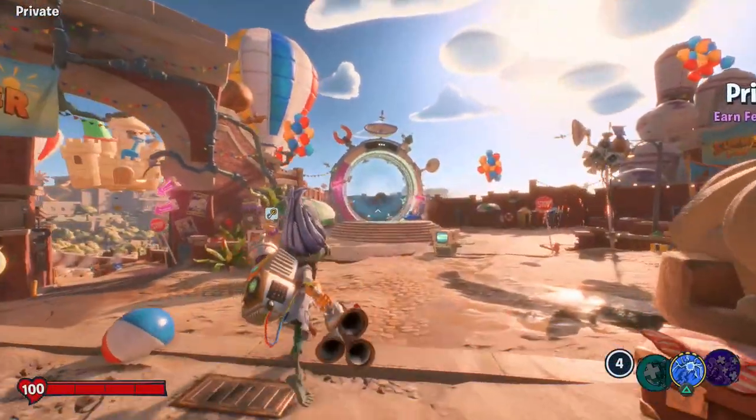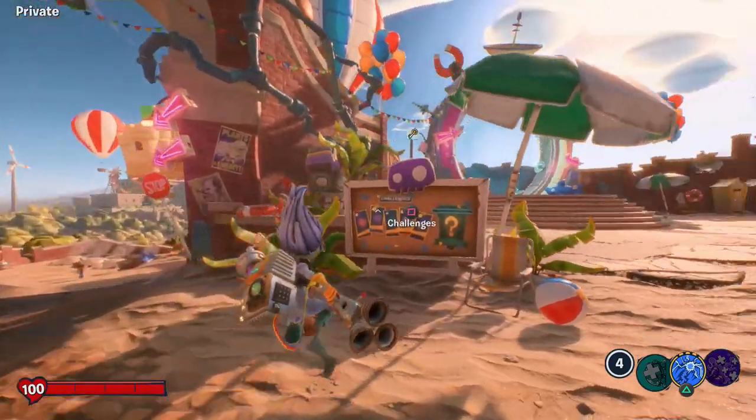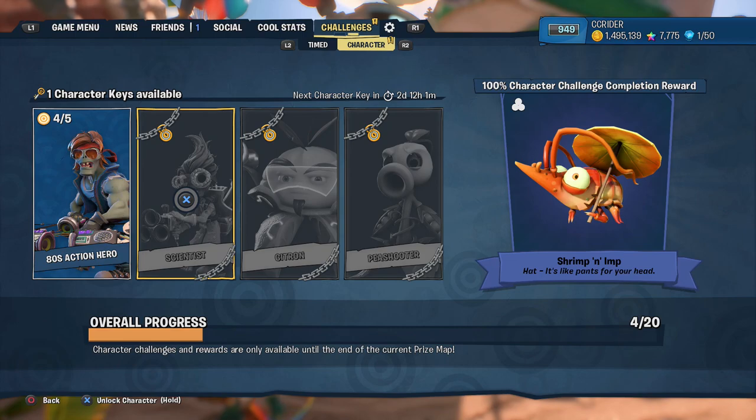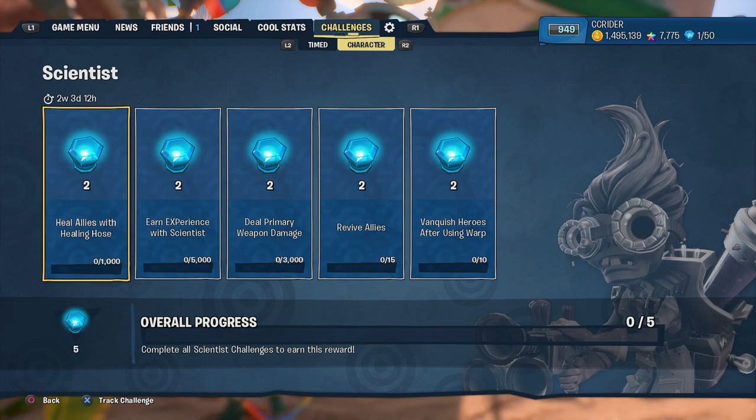Hello ZebraHerd, welcome back to Plants vs. Zombies Battle for Neighborville. Today we are taking a look at another set of character challenges in the Summer Days event. This time it is for the Scientist, which I'm pretty excited for because I just haven't been playing too much Scientist recently. He's a very good class, especially with the Steam Scientist upgrade, so this will be fun.